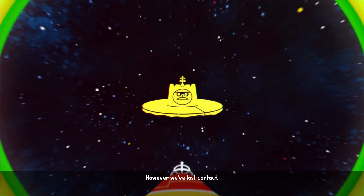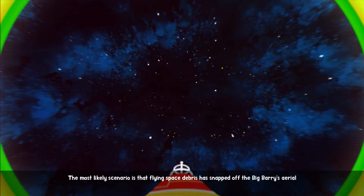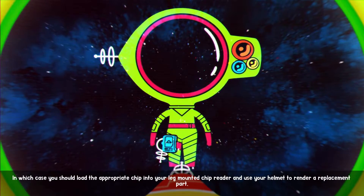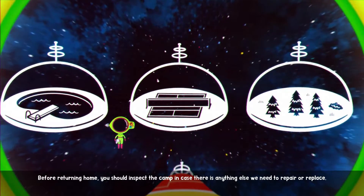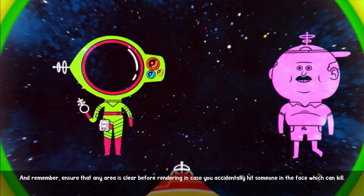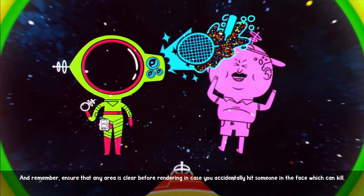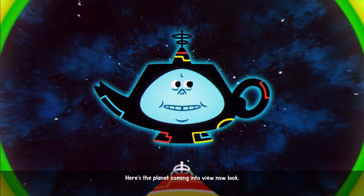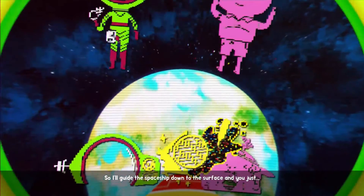However, we've lost contact. The most likely scenario is that flying space debris has snapped off the Big Barry's aerial, in which case you should load the appropriate chip into your leg-mounted chip reader and use your helmet to render a replacement part. Before returning home, you should inspect the camp in case there's anything else we need to repair or replace. And remember, ensure that an area is clear before rendering in case you accidentally hit someone in the face. This concludes the mission remi- oh sorry, clearly put you back to hypersleep there. Here's the planet coming into view now. I'll guide the spaceship down to the surface and you just kill, kill, kill.